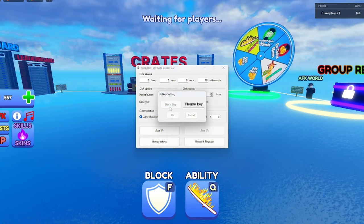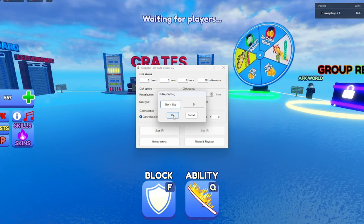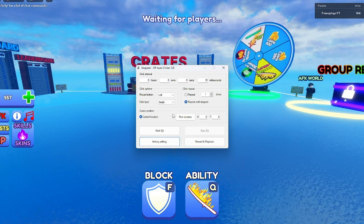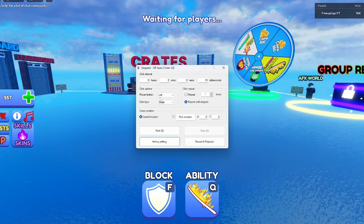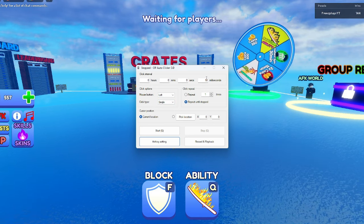If you go to hotkey start, you can pick any key to start it. I normally do Q or E depending on how much I'm typing — it doesn't really matter, just whichever feels comfortable. Make sure it's set to left single click — you don't want hours, minutes, or seconds.